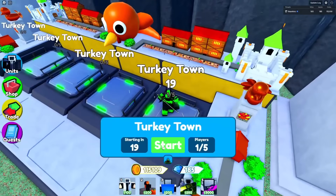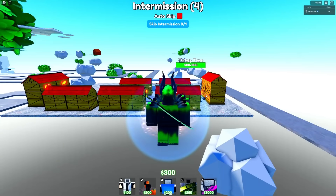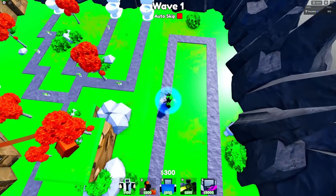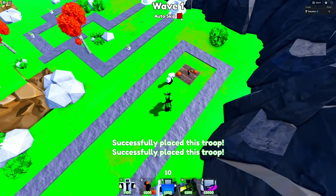Let's go to Turkey Town. By the way, Turkey Town and Nightmare have all the new toilets. The new toilets are all pretty strong, so none of them are on anything lower than Nightmare. The match started already, so I'm gonna put a Pumpkin Farmer down and then start with the Scientist.